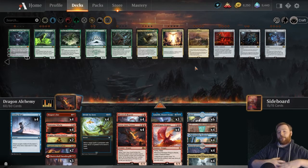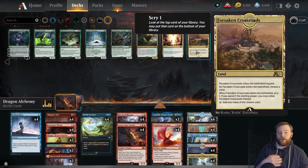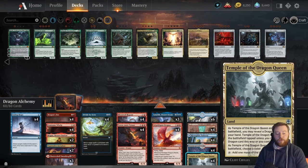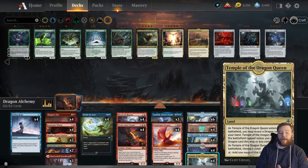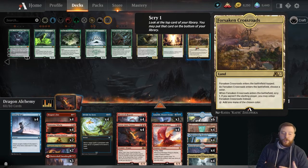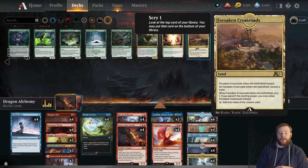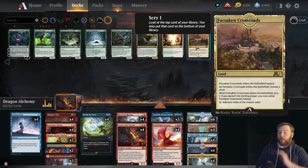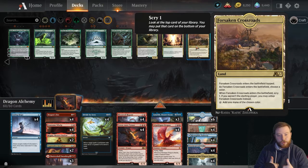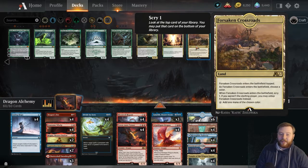One last thing to note before we go to the sideboard: I've made a little budgetary concession to this deck. I have the Forsaken Crossroads not in the main deck — instead I have Temple of the Dragon Queen. Temple of the Dragon Queen enters the battlefield, you reveal a dragon from your hand, and this card will tap for the mana of the chosen color. This is a lot like the Forsaken Crossroads. Forsaken Crossroads has been quite good for me so far, but I'm not in love with it. That being said, I think this card is quite strong and you can very easily swap those two. So when you see the deck list in exportable, you're going to see Forsaken Crossroads — but just know that you can put Temple of the Dragon Queen in your deck and it will be totally fine and serviceable. Forsaken Crossroads is good, but it's hard to want to craft rare lands when you've already had to do so many for this deck.